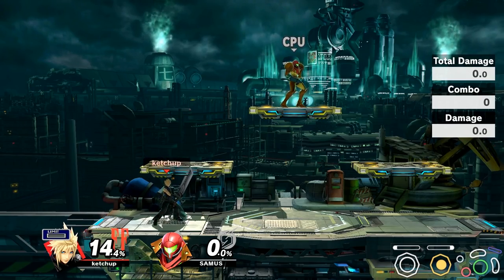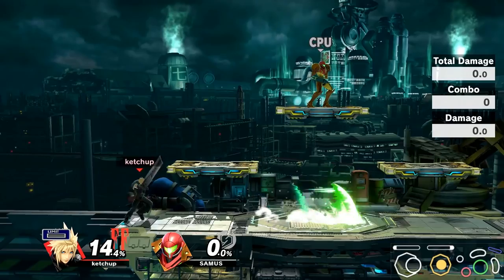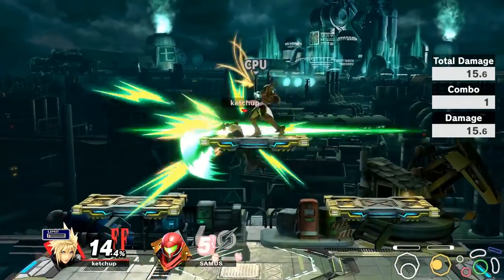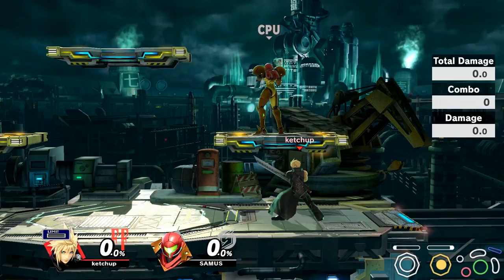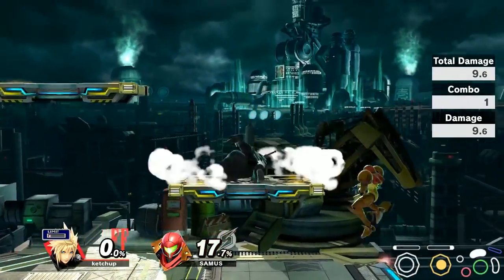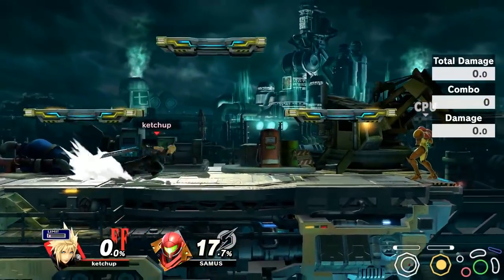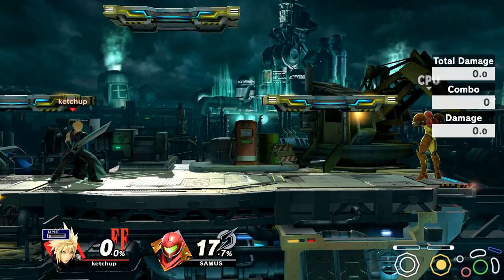Another tool in neutral is Blade Beam. In slower matchups where people are refusing to approach, you can throw out a few Blade Beams to force them to approach you. Blade Beam is so much better in this game than it was in Smash 4. Also note that Cloud's up air is frame 8 and Cloud's neutral air is frame 5, meaning neutral air comes out faster. So if you're juggling and you don't think you have time to throw out an up air, you can throw out the neutral air to cover your bases quicker. Neutral air will either combo into itself or throw them onto a platform where you can chase them with back air.